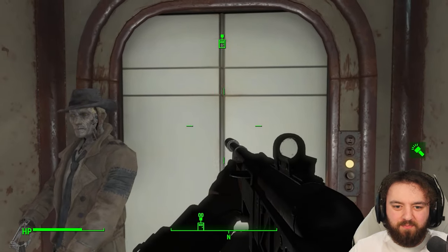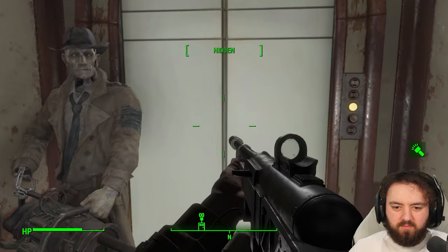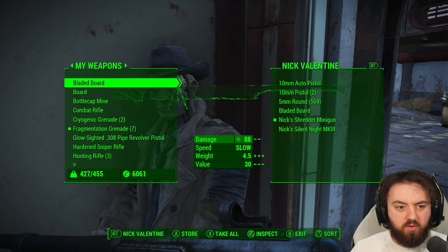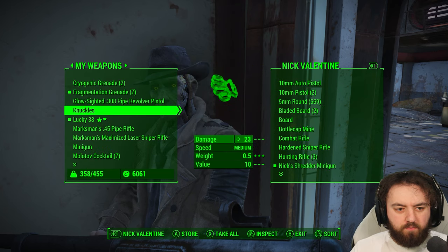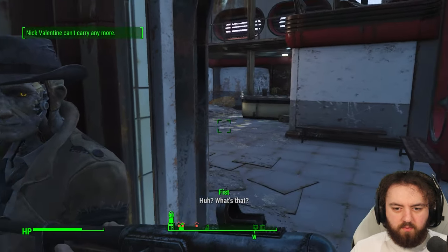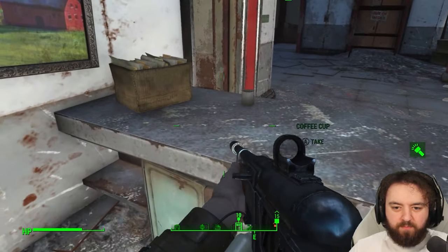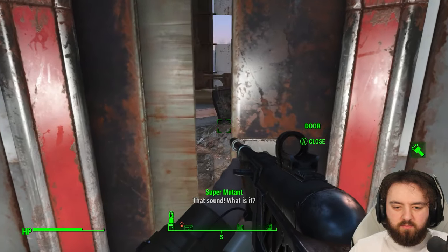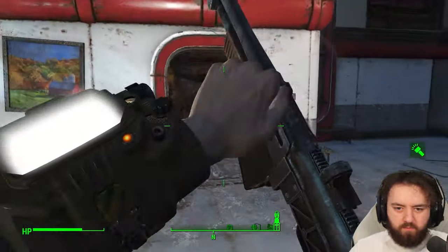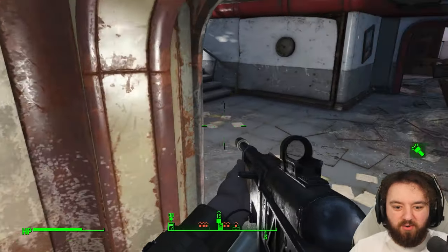These elevator rides, man. Are we at the top? Here's what I've got. Nick, you'd be best taking all this crap off me now so I can go through. Oh, he can't carry anymore. I like Nick's duster too much to maximize giving him armored stuff. I can't give her new stuff either. Okay, I haven't been spotted yet. Intrusive thoughts — I tried to run it there. Back to the elevator. We have a wee staircase here we could do.